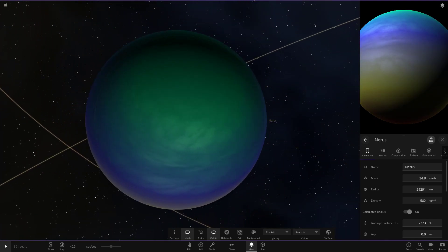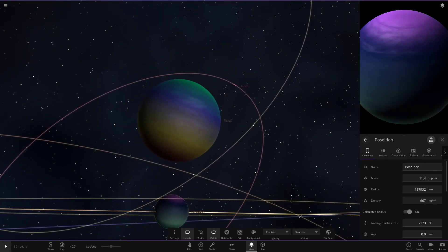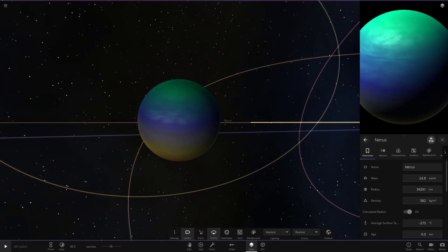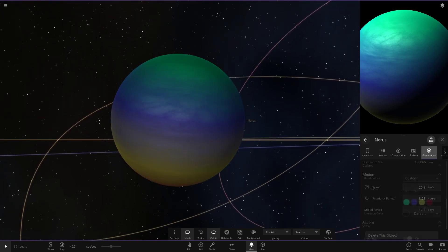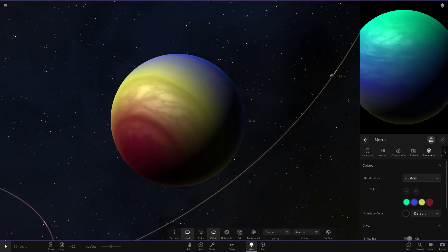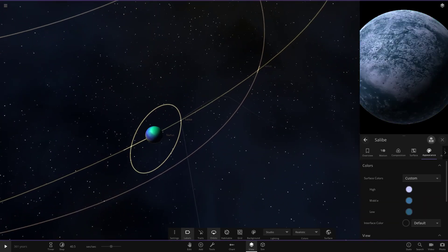Moving on to Neres — it's actually a gas moon, and quite large. It's still larger than Uranus and Neptune, which shows just how big Poseidon is — at 11 Jupiter masses. This moon has some nice more vibrant colors than the main planet: a simple red, yellow, blue, and green color scheme, looking good.